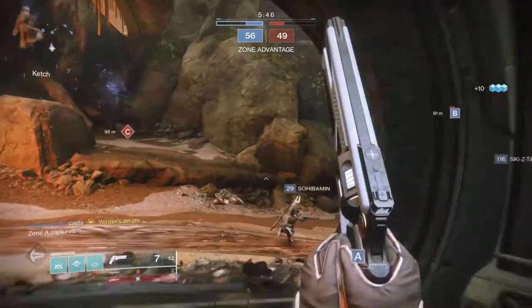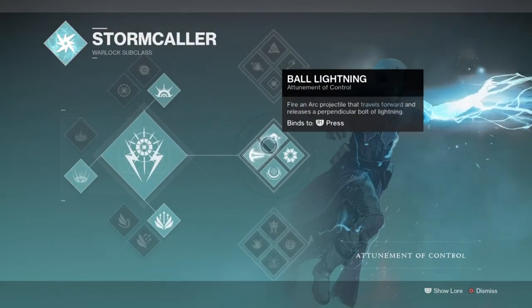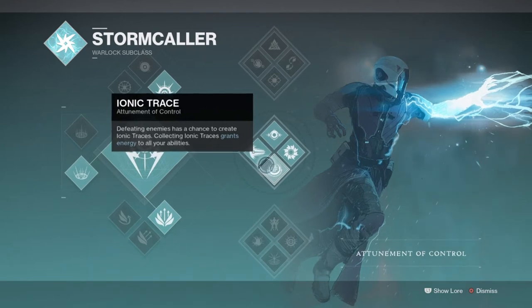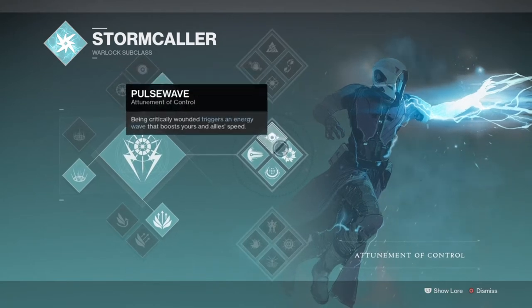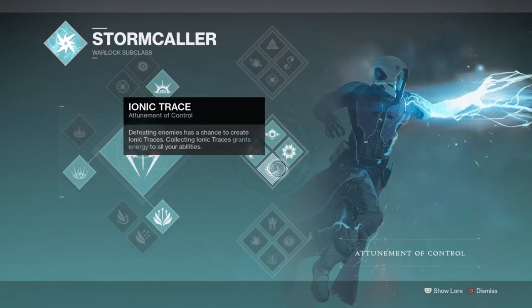For the subclass, we will be using the Chaos Reach tree and using every perk within the tree to make the build flow when using our mods and perks as we go. To start things off, let's take a look at the Ionic Trace perk — the number one perk that we'll be using quite a lot within the build. This perk will produce a small but traceable arc trace that goes to you upon kills or assists, providing a small boost to your abilities and your super. While you're naturally playing, this perk will always be active and benefit you on a large scale.